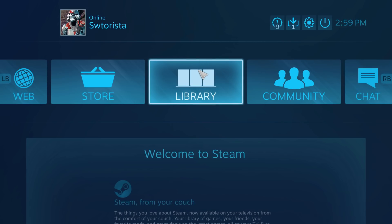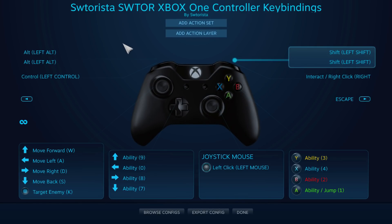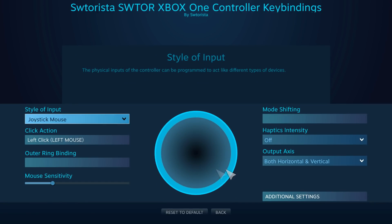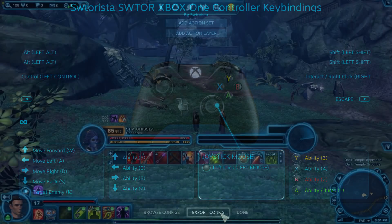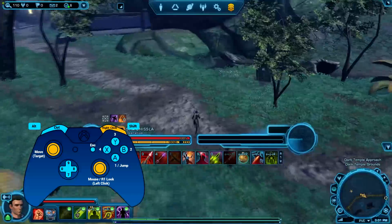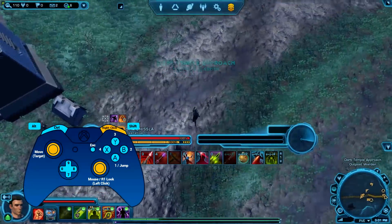This is a very common issue. You can fix it by adjusting the sensitivity of your right stick's mouse movement. Go back to Steam Big Picture, go to your library, go back to Star Wars The Old Republic, go to Manage Game, then go back into Controller Configuration. If you're using my pre-made configuration, go to Joystick Mouse — left-click, it'll be on the bottom right of the screen — and you'll be able to adjust the mouse sensitivity. I turned it down to about 10 to 20%, and I can now move my camera around without it flicking all over the place.